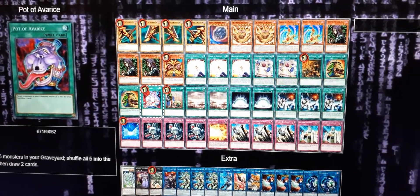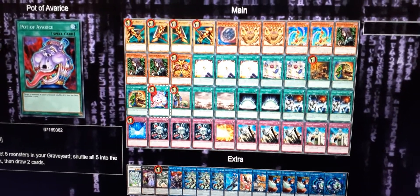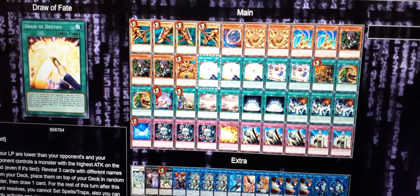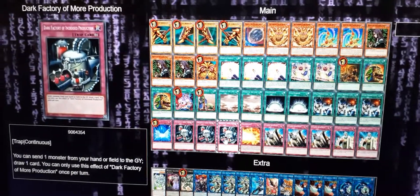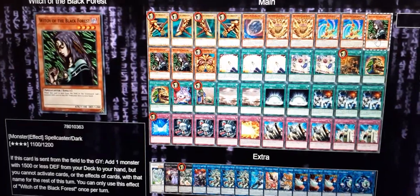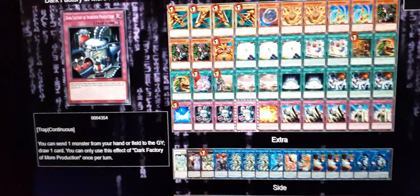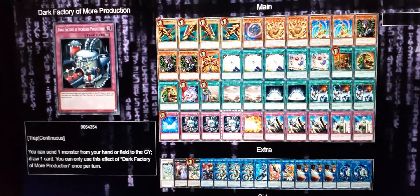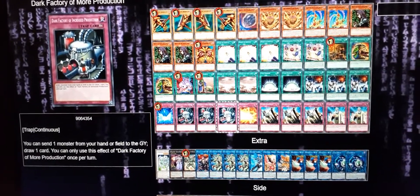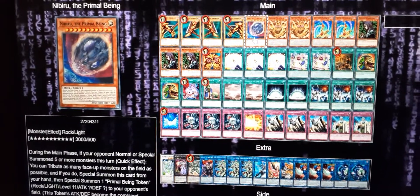Pot of Avarice came out, which was meant to bring back the Exodia pieces from the graveyard to your hand, but since I have Pot of Avarice everything goes back into the deck so I can keep searching again. We cut down to one Legion for Nibiru, which Witch can search. So if you have Dark Factory of Mass Production set up with Mystic Mind and Witch on the field, they summon a monster, get rid of Witch with Dark Factory's effect, you draw one and search off Witch - so you're plus one.